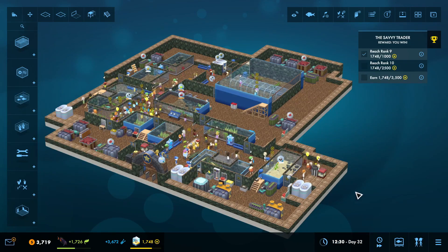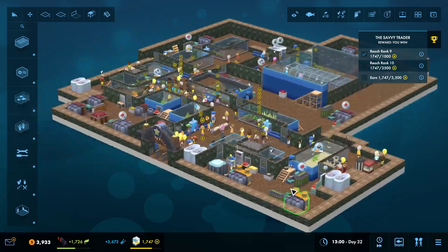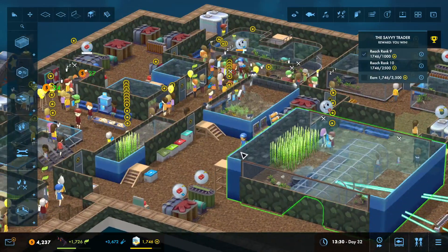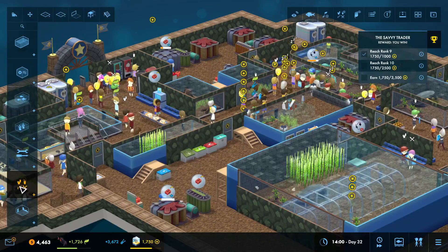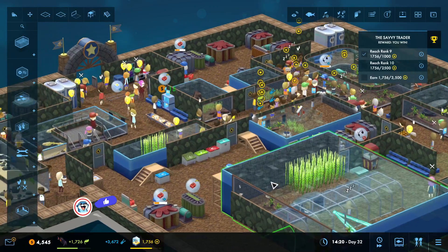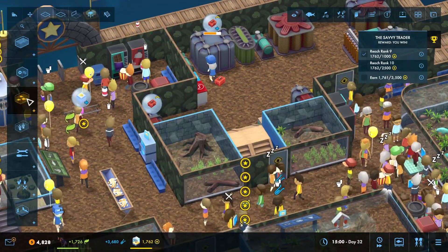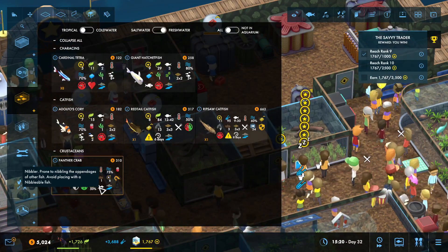Howdy howdy, this is Blue Otter. We are continuing in Kairobi Freshwater Frenzy in Megaquarium. Last episode we just finished our huge angelfish sanctuary. I'm seeing that people are hungry — I'll address that in a moment. You can just throw popcorn over there. I do have this small tank where my angelfish used to be, and I want to see if there's any fish that might be able to fit in there.